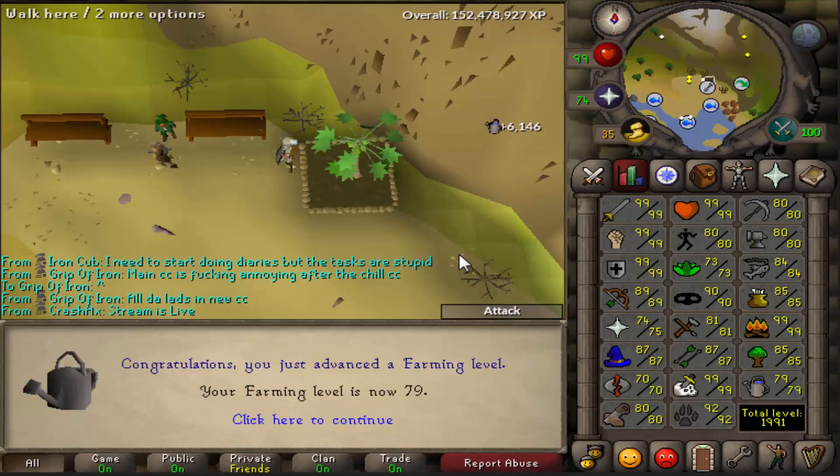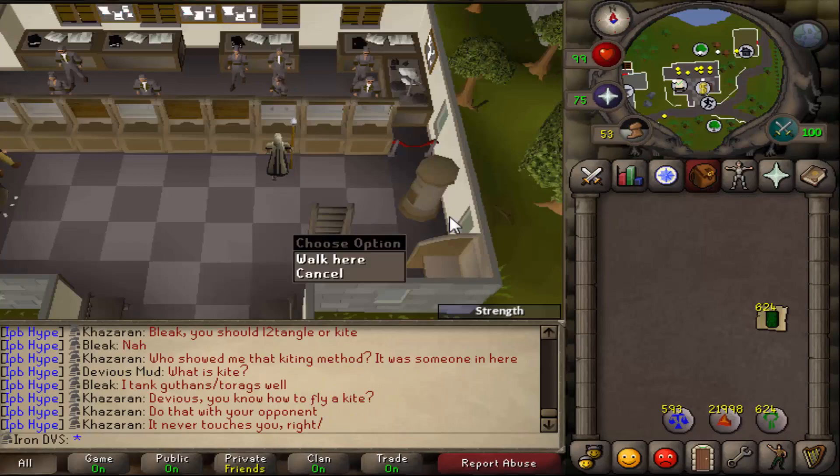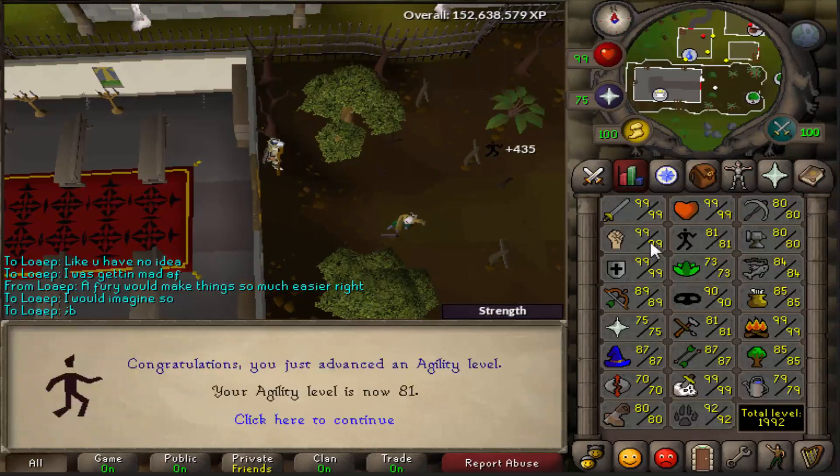Then I did a quick farm run and got myself 79 Farming, which got me closer to 80-plus in every skill. After that I decided to do some Agility so I could start alching the green dragonhide bodies I made a few days earlier, and I got myself to 81 Agility.